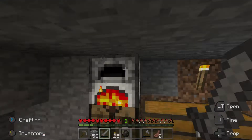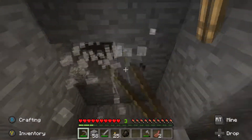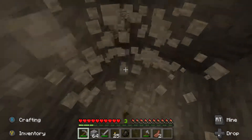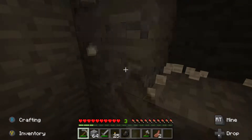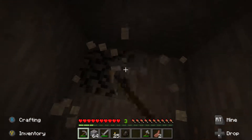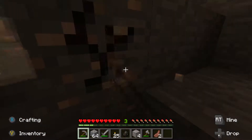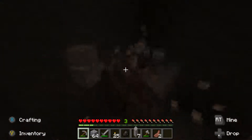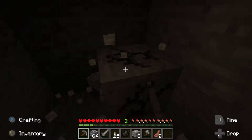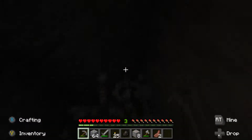Grab the charcoal, keep that extra. Let's go down this way — we went that way yesterday. Oh, iron — ask and you shall receive! Let's get some iron. One, two, three, four, five, six, seven, and eight pieces of iron — awesome! Eight bits, as it's technically called in the game. Let's keep going. We really need coal, so if we can find coal that'd be great.